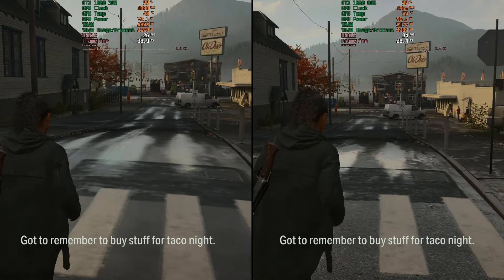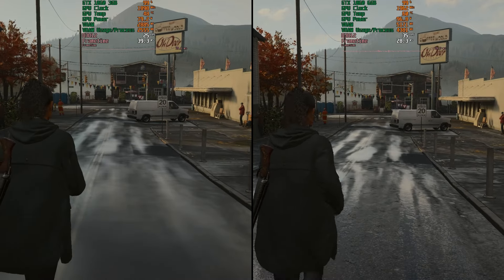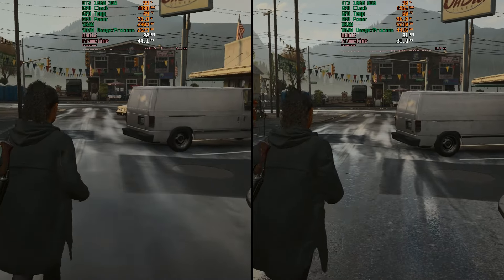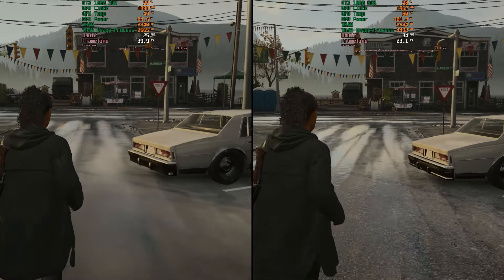Traditionally the 1060 has a single 6-pin connector. I'm using the Gigabyte G1 version of the 6GB card which has an 8-pin connector, and the MSI 3GB version which has the traditional 6-pin setup. Let's get into Alan Wake 2, our first game, 1080p with the lowest settings.